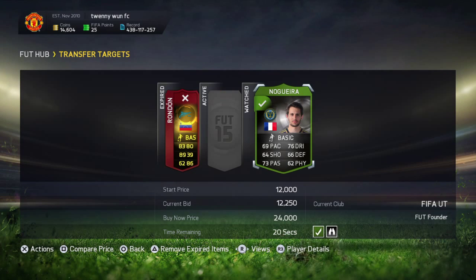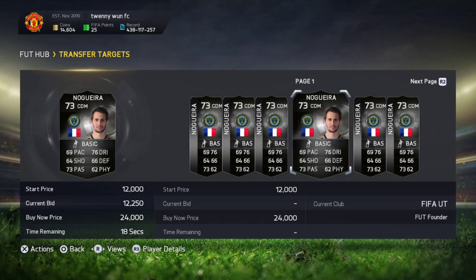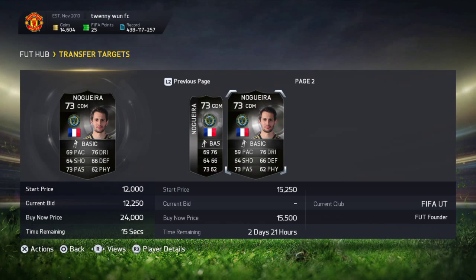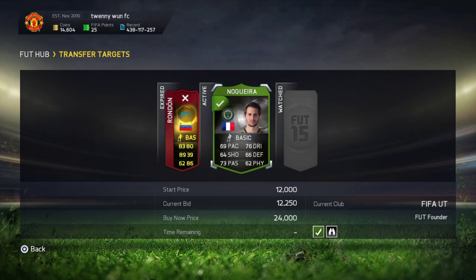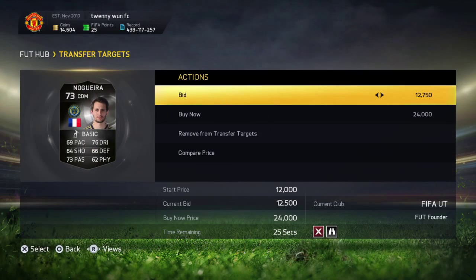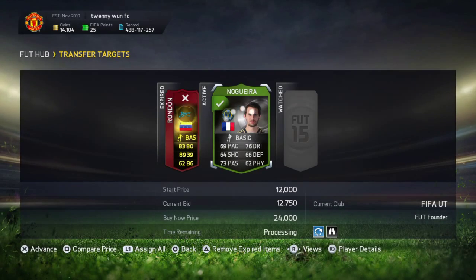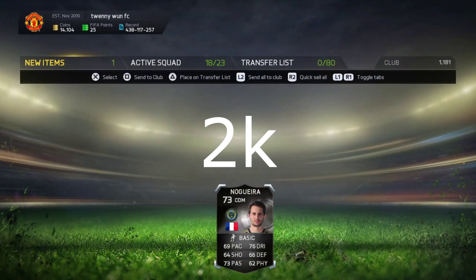So I found this guy called Noguera and his last buy now is around 15,500 and if I can get him I'll sell him for around 15k. We got him! You can just put him up for 15k and that's an easy 3k profit right there.